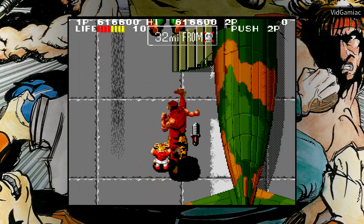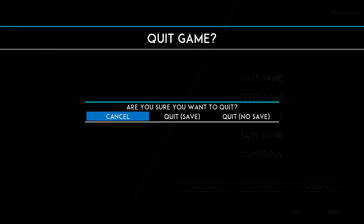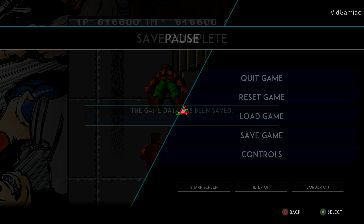Once you get here, make sure you hit the back button and then go to start playing. Once you load in, hit the back button again, go to quit and then quit and save. That should kick you back out to the main menu.